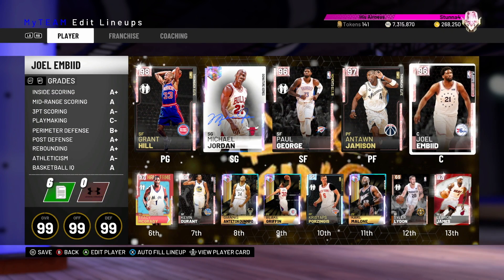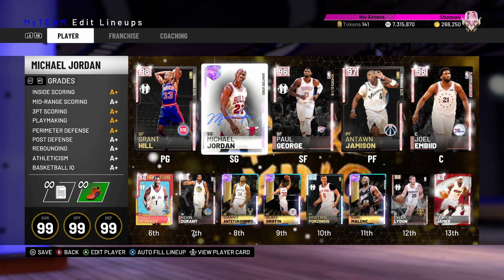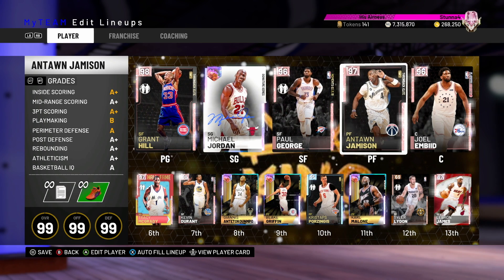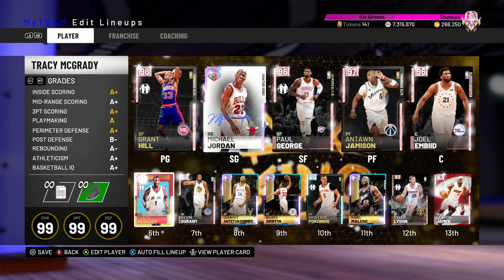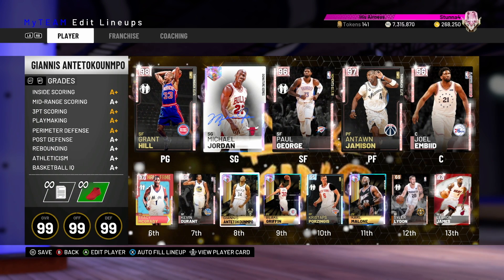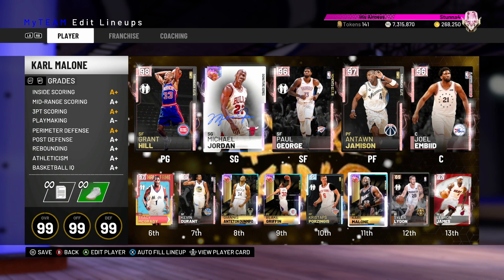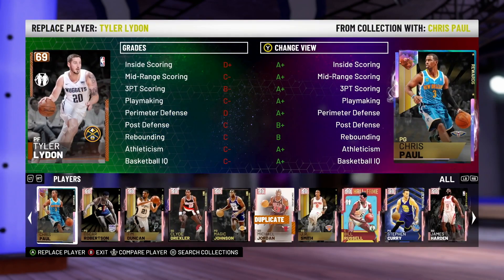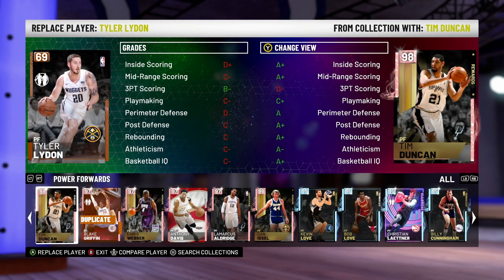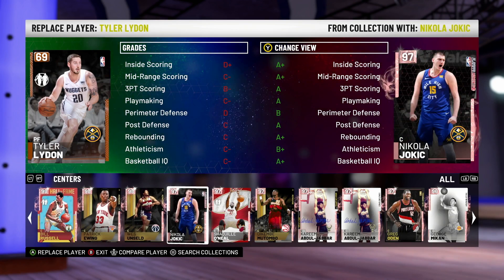This Joel Embiid card should be incredible. This is the team we're running with. At the one, we've got Grant Hill. The two, Michael Jordan. The three, Paul George. The four, Antoine James. The five, Joel Embiid. Off the bench, we are running Tracy McGrady at the one, Kevin Durant at the two, Giannis at the three, Blake Griffin at the four, and Chris Stapps at the five. Wick Camelone is one of our last guys rounding out the bench, and I'm going to throw in another center — LeBron — just to throw a big body in there. Put in Nikola Jokic.